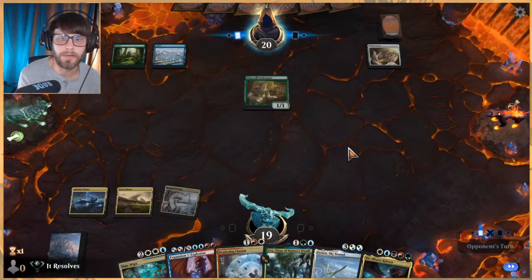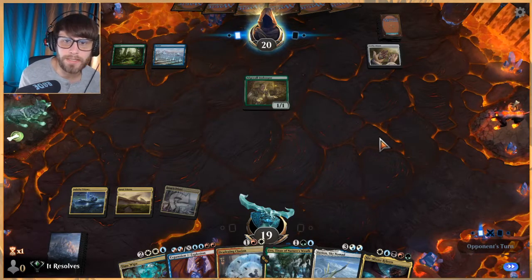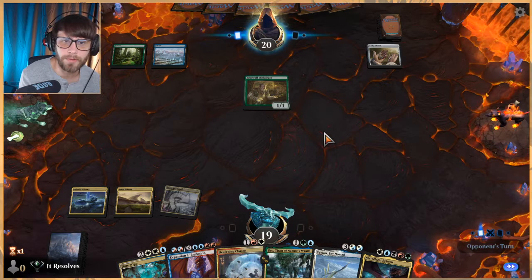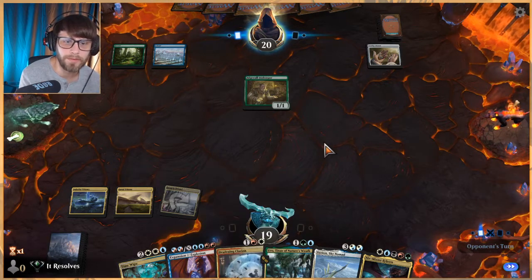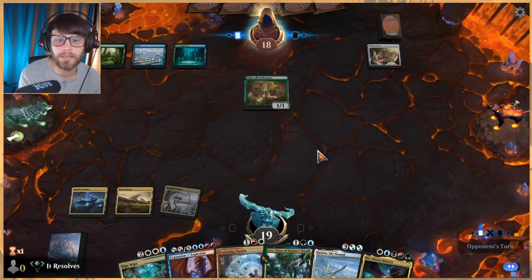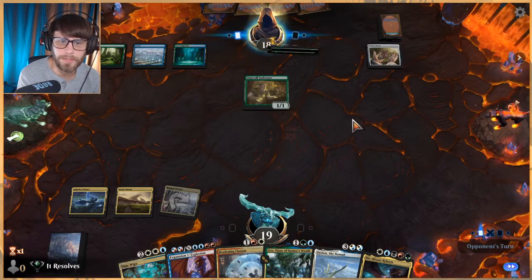Hoping they just get their Lovestruck Beast one-ones out and see what happens, but that gives us the opportunity to very easily Deafening Clarion and then follow that up with Uro the following turn.